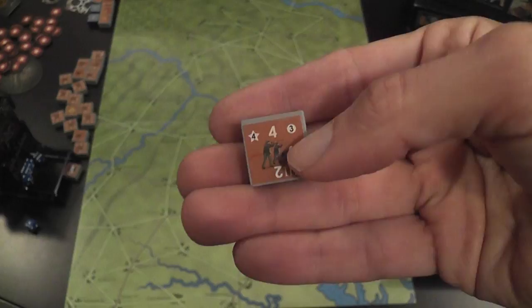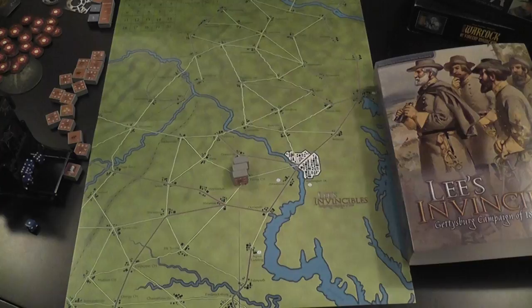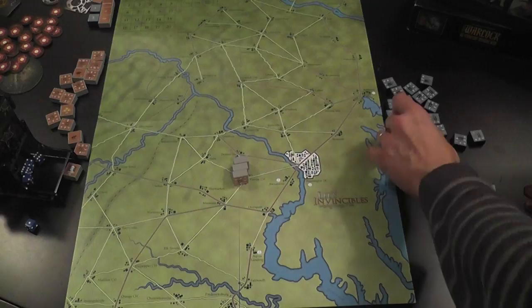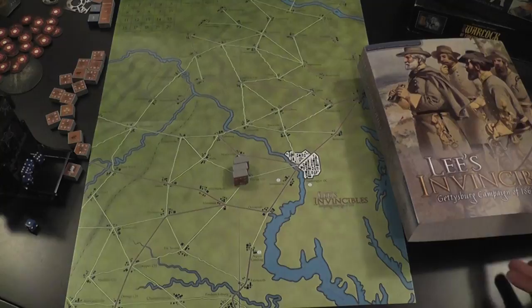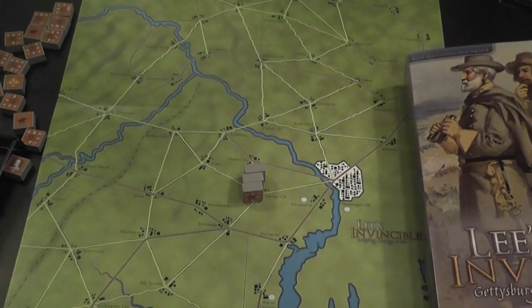Units are placed on the board and activated during a player's turn. At the beginning of each turn, players roll to determine the number of command points they have for that turn. That number indicates the number of units they can move — so if I have three command points, I can move three units. After determining command points, players use those points to activate units.